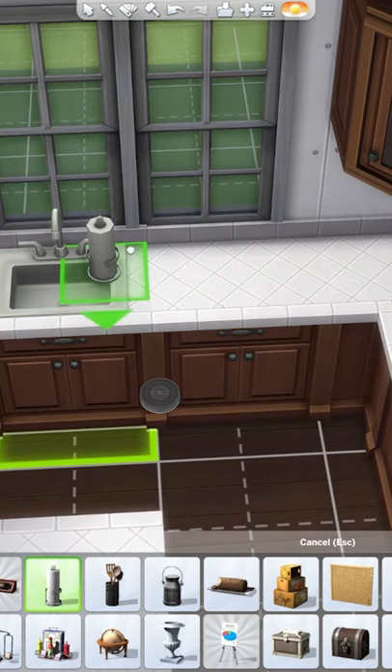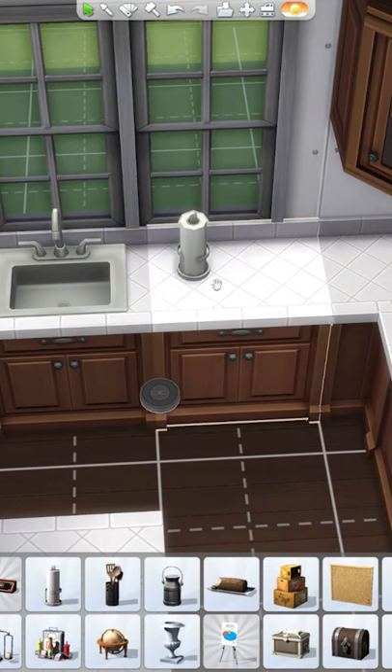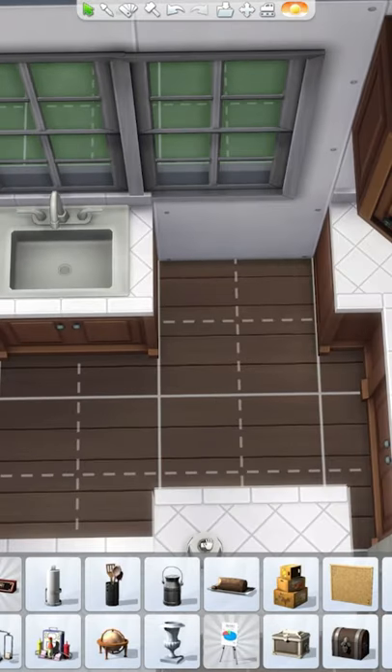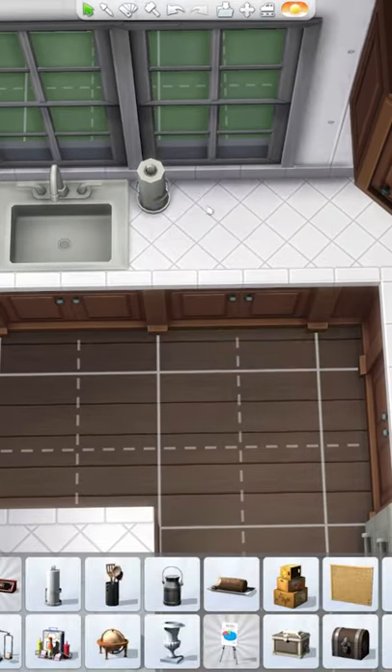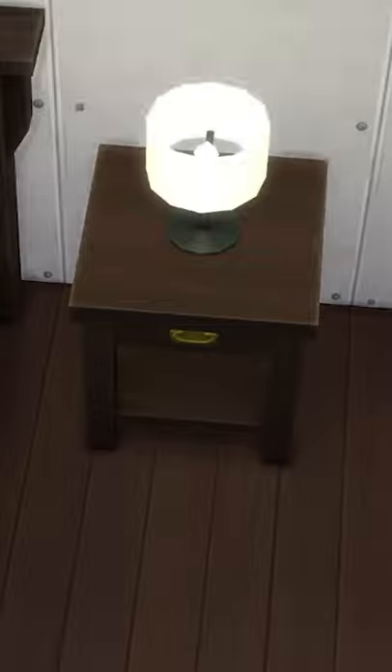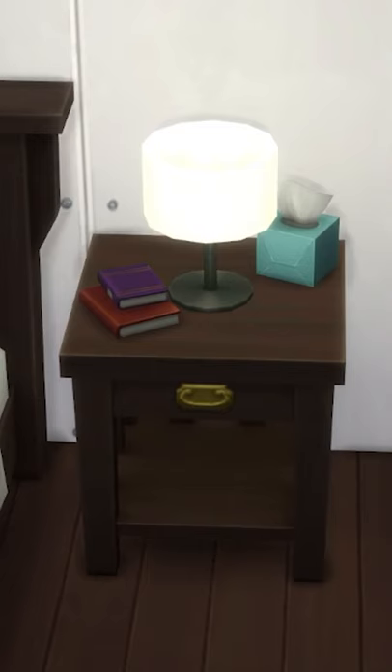You could do the same to put the paper towels really close to the sink. Place it down on the counter, move the counter out of the way, and then put that paper towel roll back where you wanted it. You can hold Alt on your keyboard and stick it exactly where you want — it won't snap to anything. This works on any item that has slots, and this way you can get custom placement of any object.